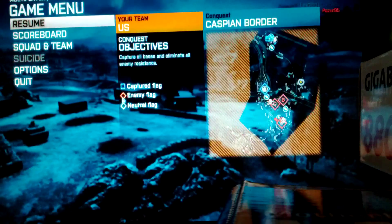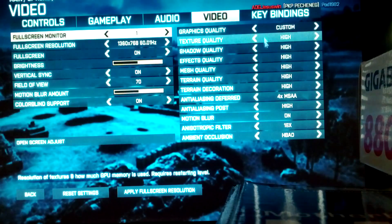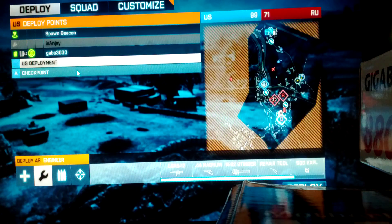I've been experiencing shadow flickering on my 660 Ti, and I'll just recreate the problem. For some reason, whenever I record with Fraps, I don't know enough on why it does this, but it won't appear.